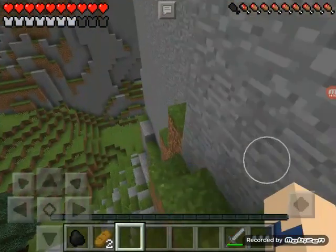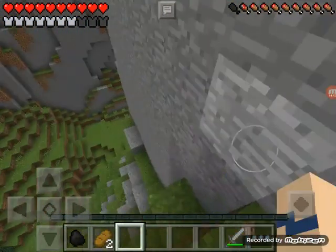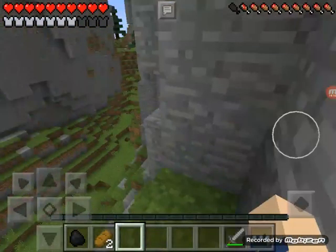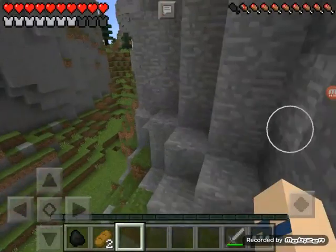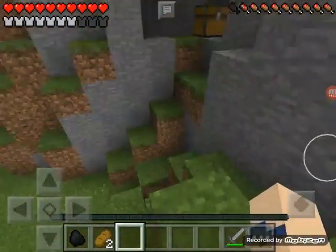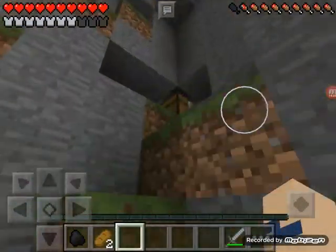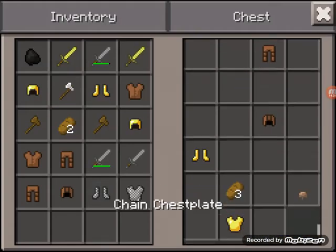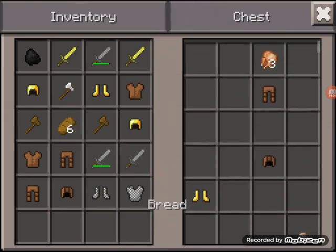We're really high here, we have to be careful now. Let's just head down. We're going down very slowly. Oh, was that a chest? I think it was! It's been refilled - have we got an iron chestplate? Yeah!